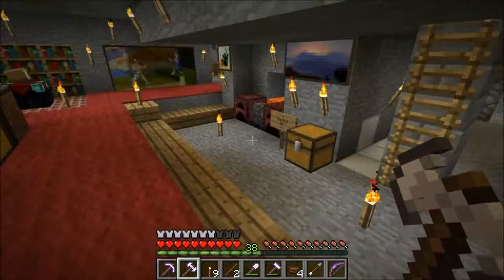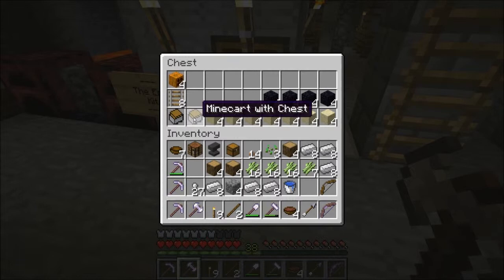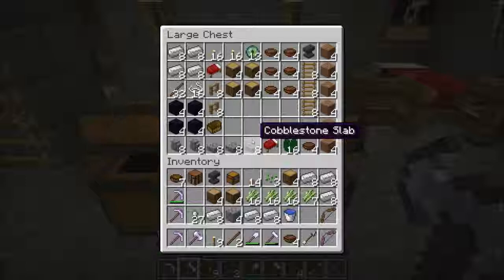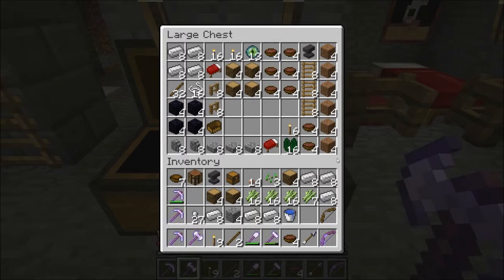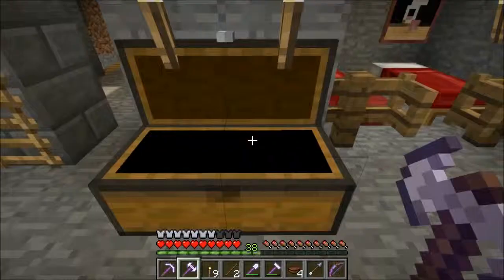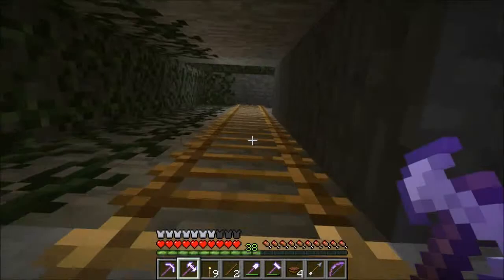We've got some chests over here — we've started two kits. There's the End kit for when we get to the End theoretically, and this is our 'find the stronghold' kit with 13 Eyes of Ender. We just upgraded to the version where throwing them will actually show us where the stronghold is, which is pretty cool. I might wait for Nemex and we can go together. You can see I'm level 38 — I've been grinding. Before we go down, let me show you how I managed to get to level 38.